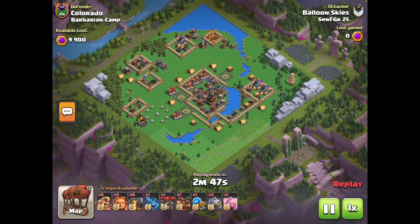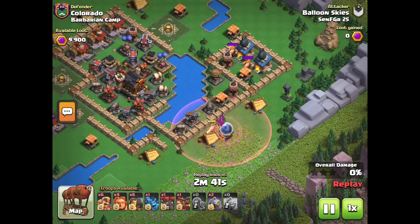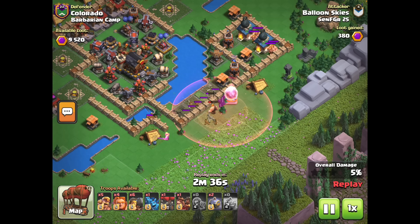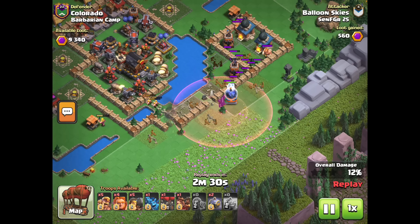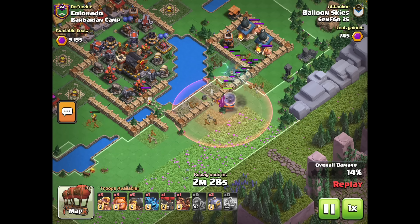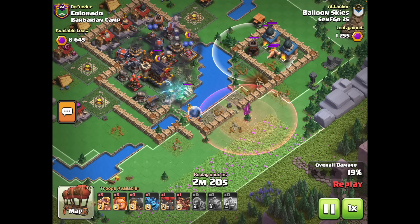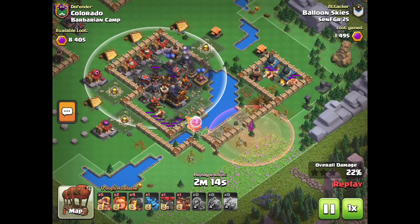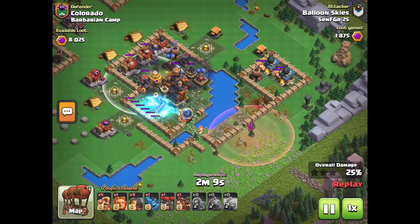Now we're going to finish off on a Barbarian Camp. This Barbarian Camp is actually worse than the default layout — the defender modified it to be worse. We'll start the Sparky on top of these three Point Defenses, not on top of the Bomb Tower, because the Point Defenses are what kills your Giants and tanking troops. Killing those off first saves troops for deeper into the base, then Sparky wraps left. Two Graveyards in the dead zones of these Multi-Mortars — not only do they tank all those defenses, but they'll also chip down the Multi-Cannons so Sparky can one-shot them as my troops start going down.